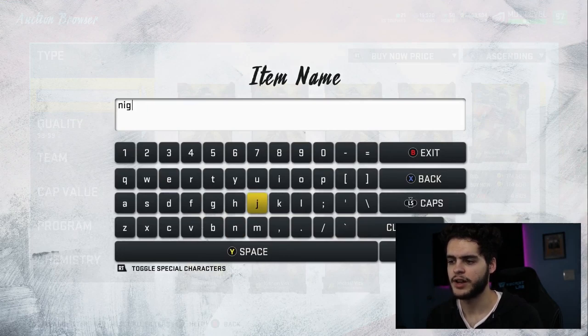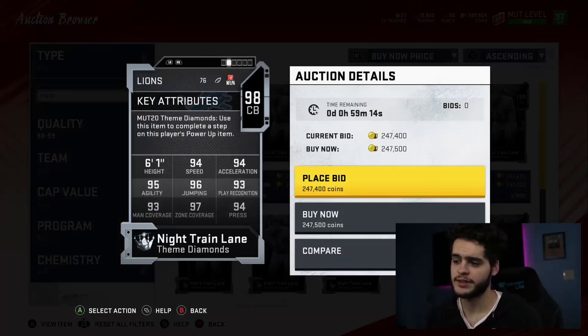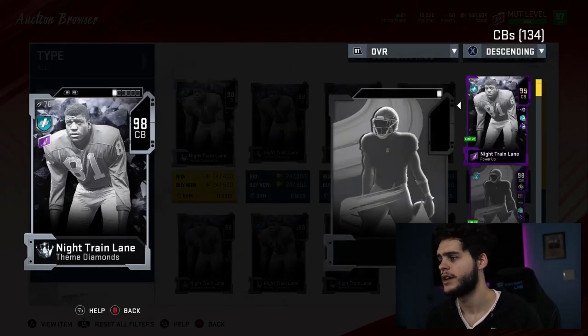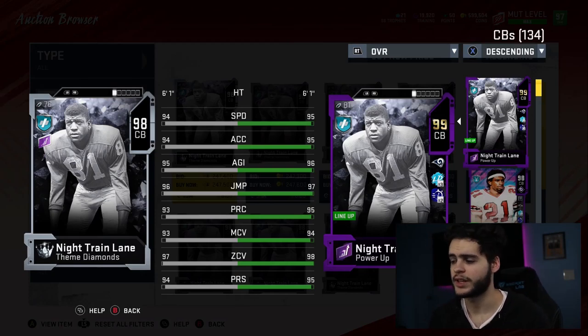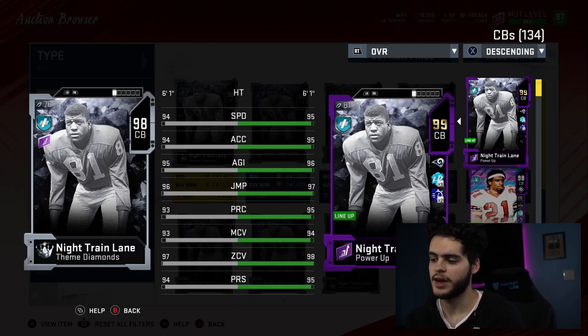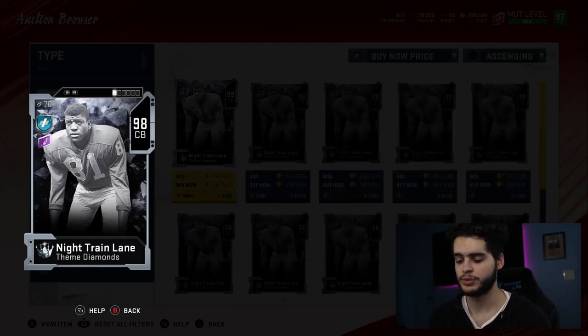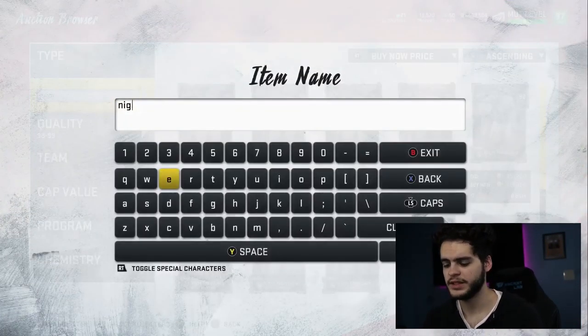At 247k, one of the best values in Madden. Chemmed up and powered up to 99, with sprinter his speed is around 88, and with John Madden plus his jumping and acceleration — all good enough. His agility, play rec, man and zone with lockdown end up being: 98 play rec, 97 man, maxed out zone, and 98 press. He also has good hit power at 95, which means he's going to lay the boom on people and won't be beaten in the run game — super important at this point in the year.